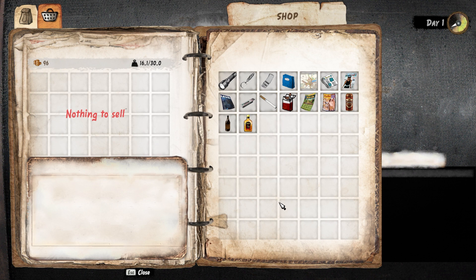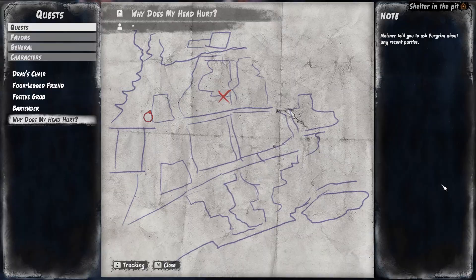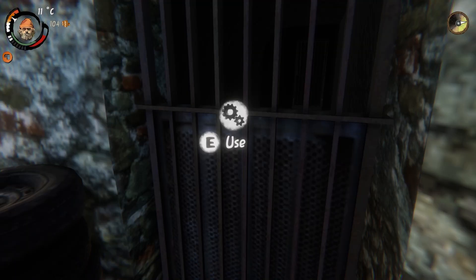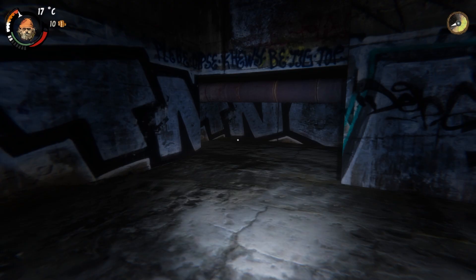In my opinion, the first thing you should save up money for are a city map and a flashlight, which are 50 gold coins each. Buying a city map will change the way your map looks, making finding certain quest objects much easier. The game will get dark during the night, in certain alleyways or inside certain buildings you won't be able to see and could get lost. That's why I recommend you buy a flashlight as soon as possible.